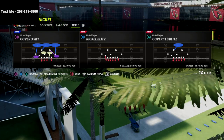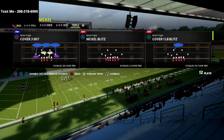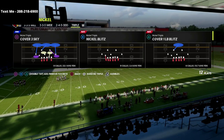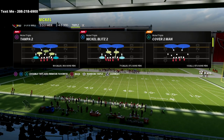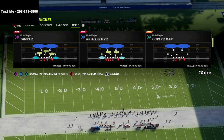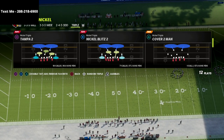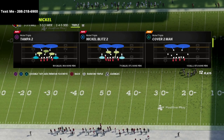In this video, we're talking about the Nickel Triple Defense, and I'm going to share with you a simple trick that you can use that will make your Nickel Triple Defense a significantly much better defense, especially for Gun Bunch. This is a great five-man pressure that we're going to be able to use in certain situations to create some A-gap pressure as well as some consistent edge heat out of the Nickel Triple.